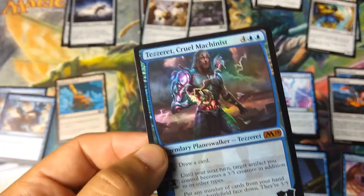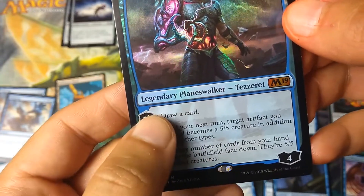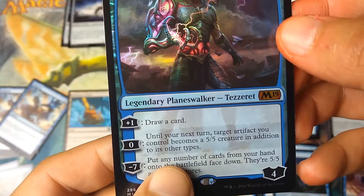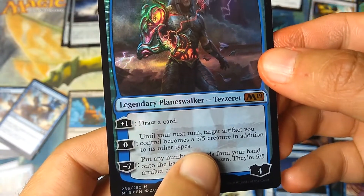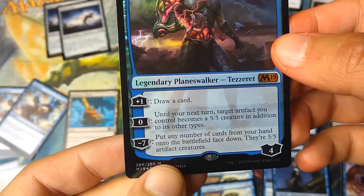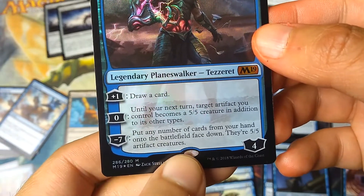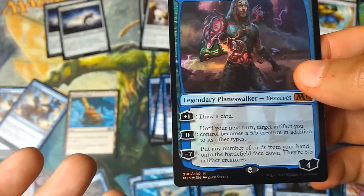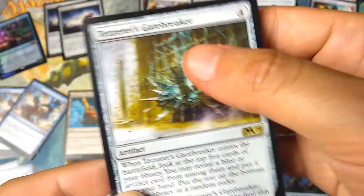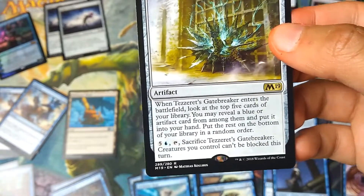The card to keep is, of course, the Planeswalker. Ultimately you're trying to get to Tezzeret — 6 mana (4 plus Blue-Blue), a Legendary Planeswalker that starts with 4 loyalty. Plus 1: draw a card, and Reliquary Tower lets you keep them all. For 0: until your next turn, target artifact you control becomes a 5/5 creature in addition to its other types — turn a lowly Field Creeper into a 5/5 beater. If you ultimate him, put any number of cards from your hand into the battlefield face down as 5/5 artifact creatures. Then on the next turn, sacrifice the Gate Breaker and all your creatures are unblockable. That's the win condition.